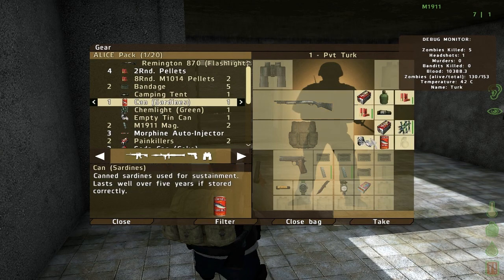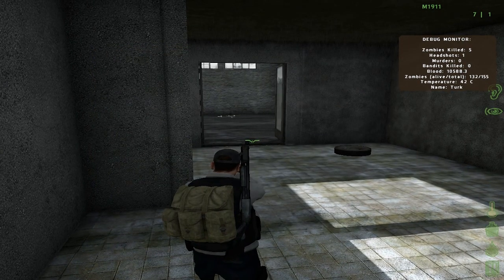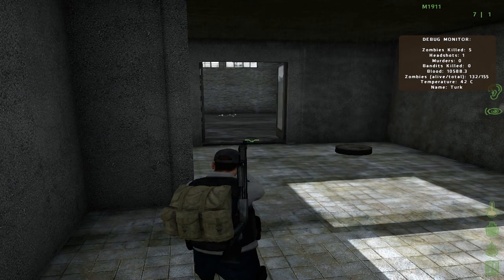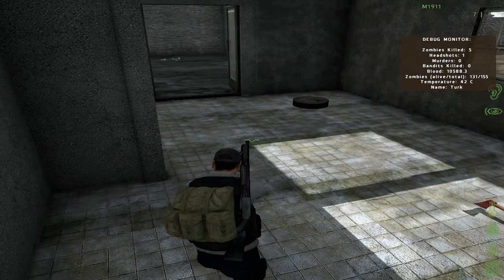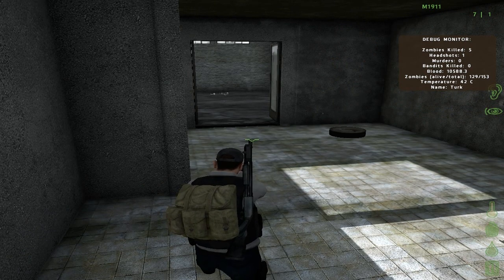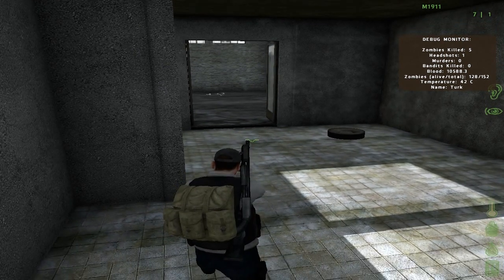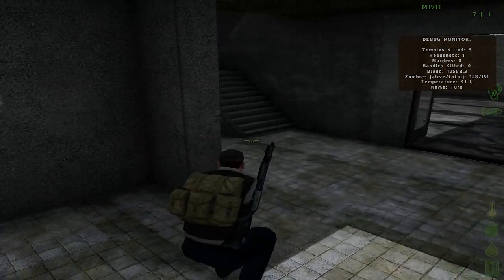One thing before I'm done with the HUD — almost forgot about blood. There are three ways you could get blood. First, you could eat canned food, which gives you a little bit of blood. Second, you could kill an animal and cook it in a fireplace. Third, you could do a blood transfusion, and for that you're going to need a friend. The blood transfusion will heal you all the way — let's say you're at 5,000 blood, your friend will do a transfusion for you and you'll automatically go up to 12k, which is the maximum blood you can have.